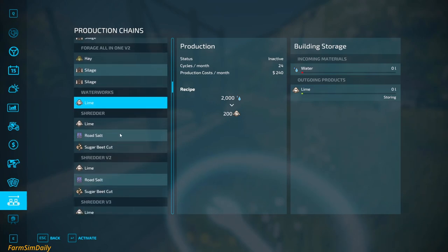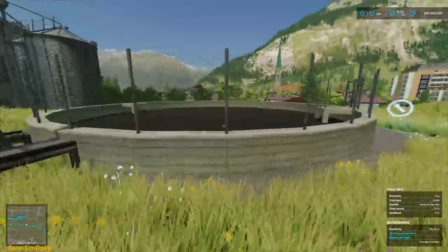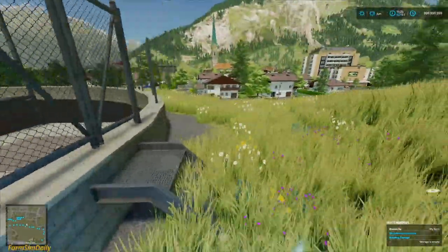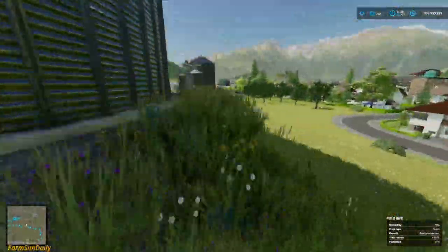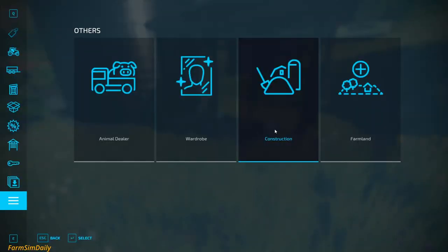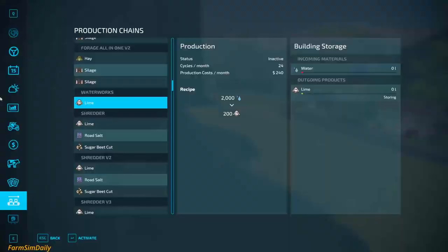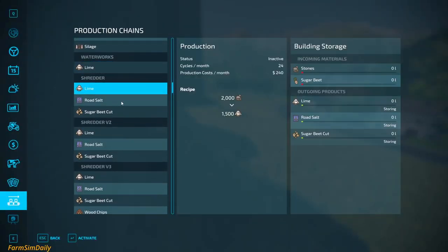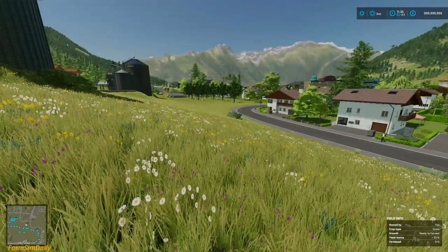This is the liquid manure extension or something — I have no idea why he chose this building. Then there's what looks like a trader: if you put in stones, you get lime, stones, road salt, and sugar beet card — that should be helpful.